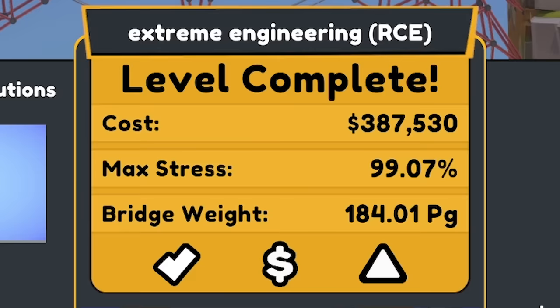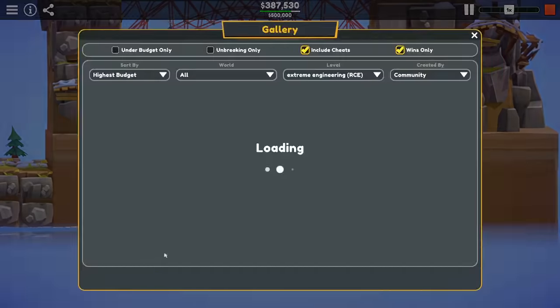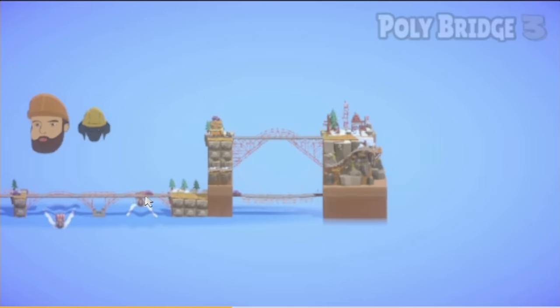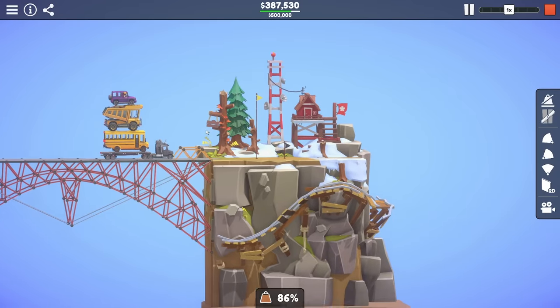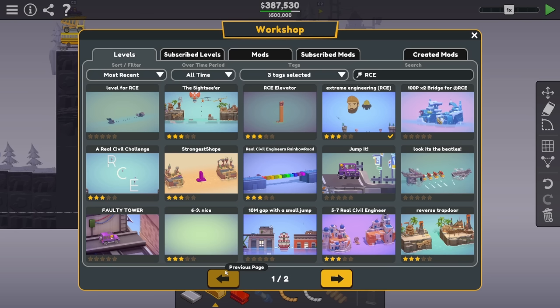We finished with the banana bridge and completed Extreme Engineering for 387 quid. Let's have a look in the gallery. Someone's actually already done this level - Lord Drizzle Bob. Pretty similar design: used wood down there, went for a little arch on top and huge side support. So does that happen on mine? Do they just drive off the edge or do they stop? Oh, I never noticed that. Anyway, that was a really fun level. Fair play. Let's have a look at another one.